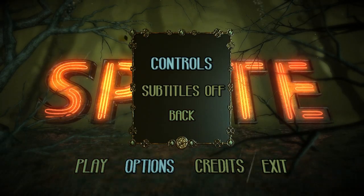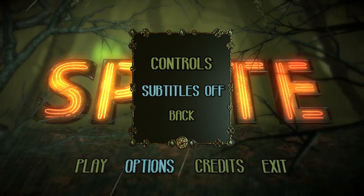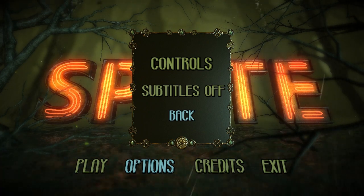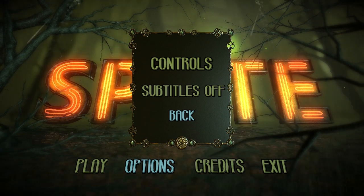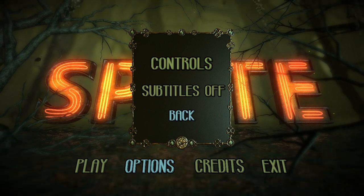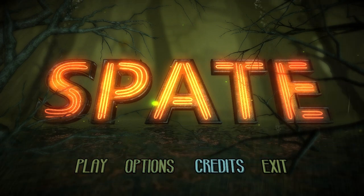You can also turn subtitles on or off — I would suggest keeping them off, which is the first complaint I've got. The subtitles when they're on become quite intrusive because there's quite a lot of dialogue in the game. It follows that film noir style with a lot of narration, and the subtitles become quite intrusive. But otherwise the options menu is kind of what you'd expect from a Unity game — you can watch the credits as well if you want.